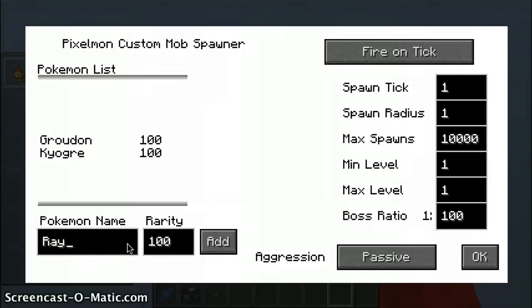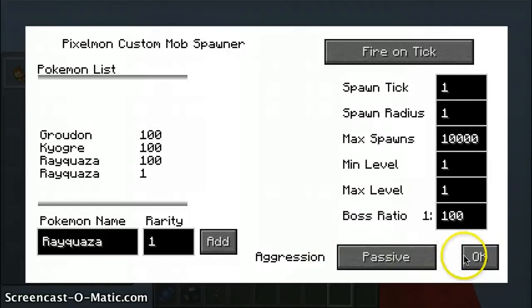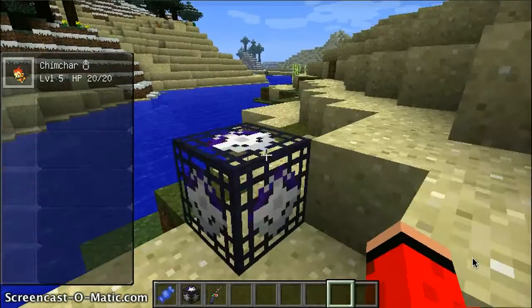And last but not least - Rayquaza. If I spelled it wrong, then who cares? I'll also add Rayquaza 1. Why isn't it working? Next level: 10. 100. Maybe skip that. Another level: 1. So, spawn - oh yeah, redstone. This is also the trading machine.